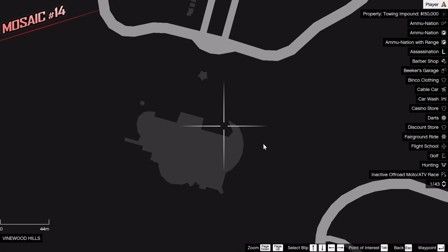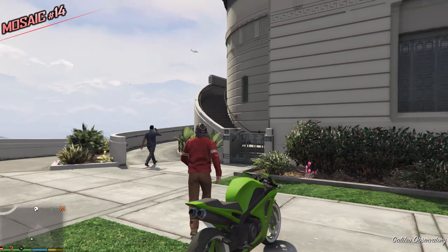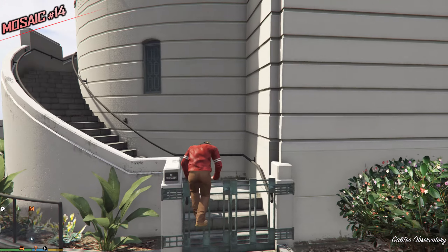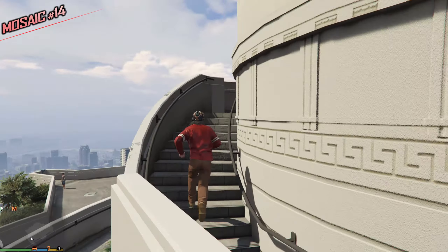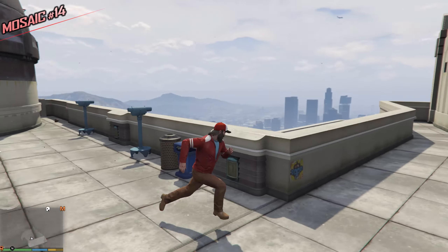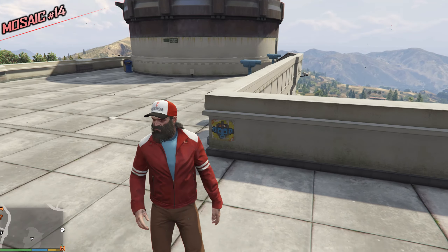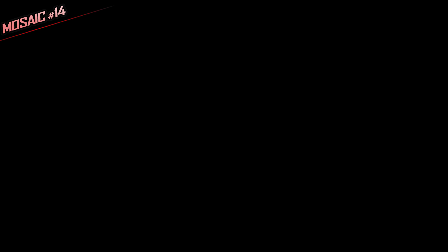For this one we have to do some climbing — a bunch of stairs. This is the observatory. Jump this fence, climb this set of stairs, then this set too. We have a bunch of telescopes or binoculars. On the wall behind is the next Monkey Mosaic.